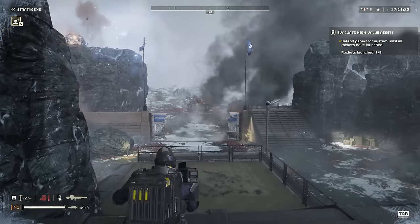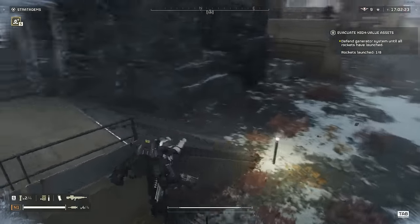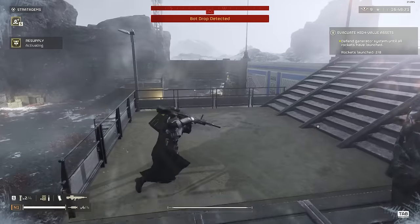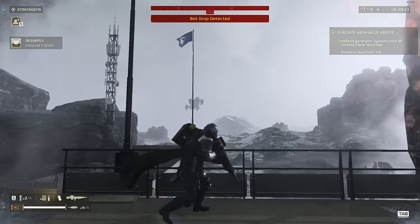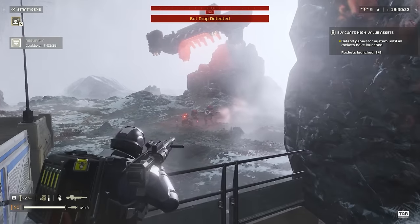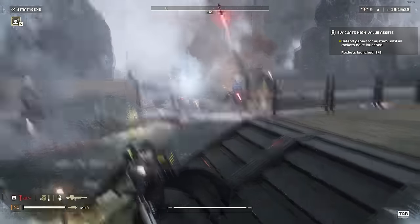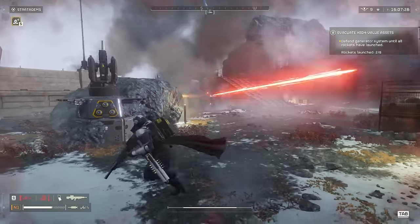I'm not a big fan of the first-person sights of the autocannon, so even though it's a little tricky without any zoom, I do prefer to just stay in third person for those shots. I've got stun grenades, which are really useful. The EMS mortar will stun a lot of things, but sometimes you just need to specifically hit a hulk. They don't stun tanks, but they're great for anything like a hulk or smaller.